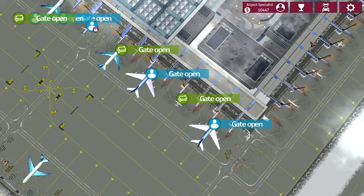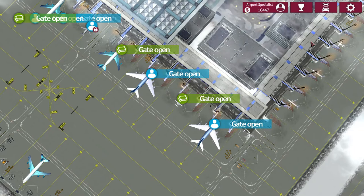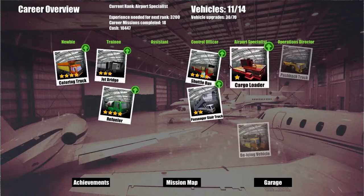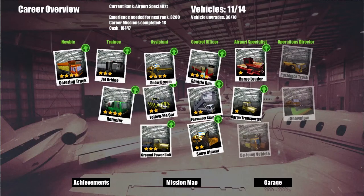Hello everybody and welcome back to Airport Simulator 2015 Let's Play, episode number 6. Last time we ranked up and became the airport specialist, unlocked the cargo loader and cargo transporter, but were unable to use the snow blower. Hopefully this episode we get to use all three vehicles while we unlock the de-icing vehicle. I'm excited to use that as well.